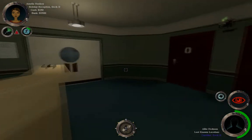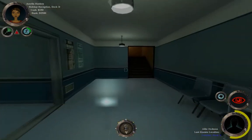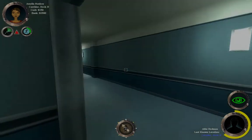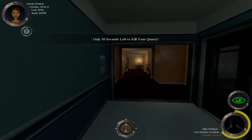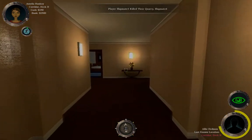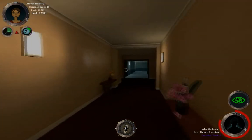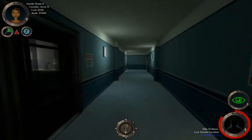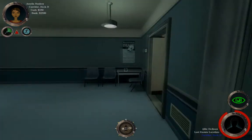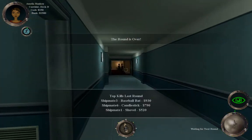This first round, I'm not sure we're going to do much — let's just look around and see what's going on. I'm in Corridor Deck D, and they're also in Corridor Deck D, so they're close. They won't be an employee of the ship, so we could rule out that woman. It's Allie Deadman we're after. This person's close but I don't know where they are — I think we might end up losing this round. Oh, they're probably right there.